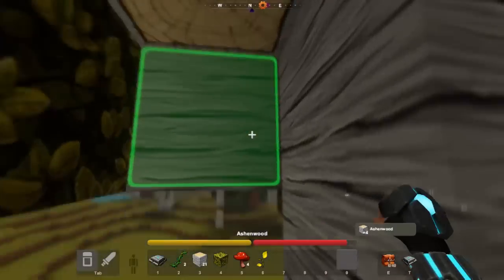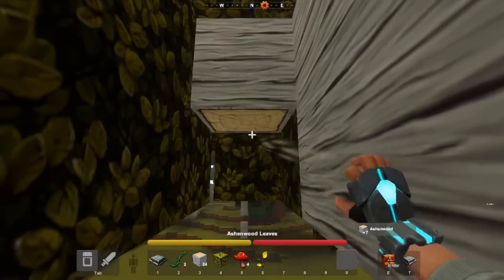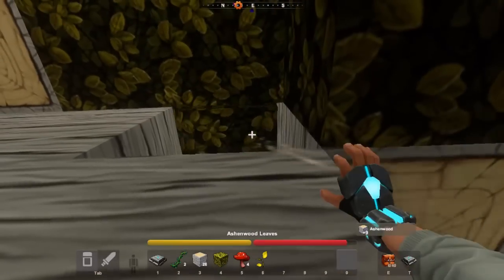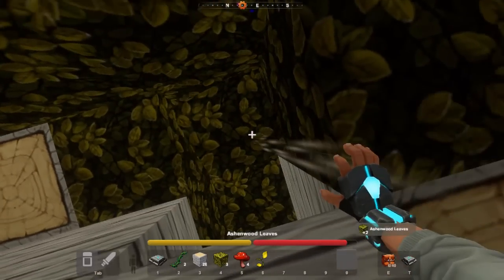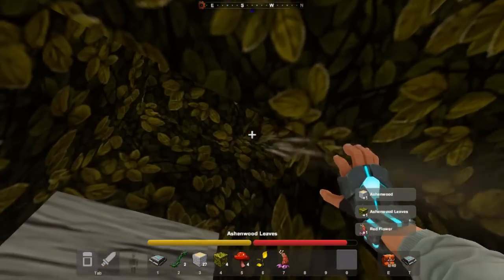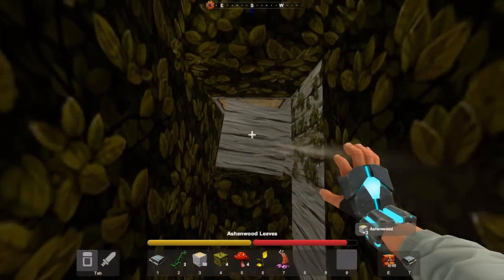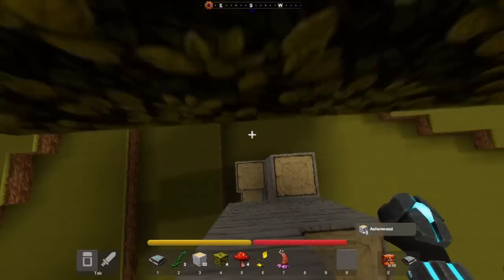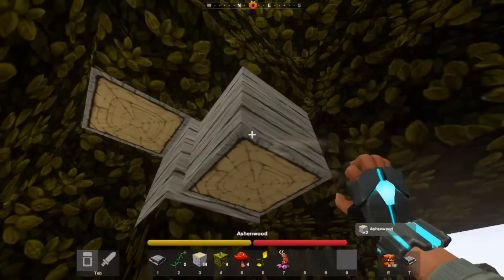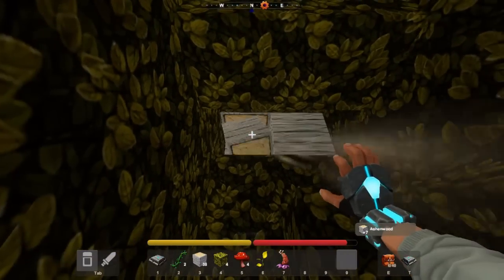One thing I just noticed is there's both a wooden mining cell and a charged wooden mining cell. Wait, what? Yeah. Unless it's a recipe that I unlocked at some point. Apparently one's more durable than the other. I love the sounds in here — isn't it awesome? That's the one thing with these trees — they do not have leaf decay at the moment.